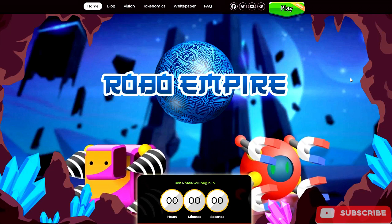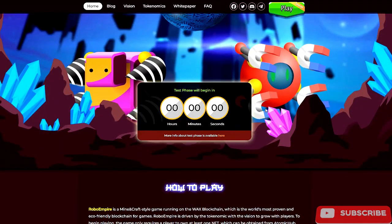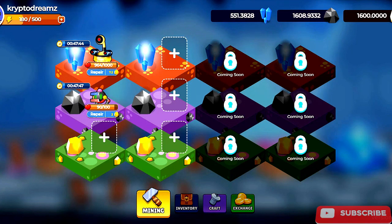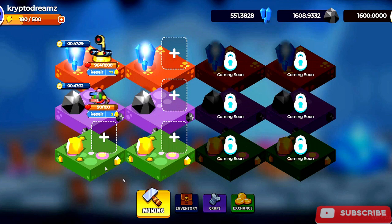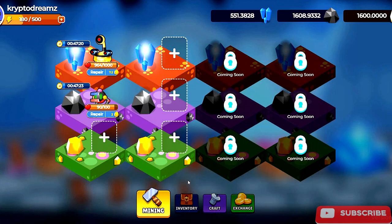The first game we are looking at is Robo Empire. Robo Empire has not launched yet, but they have a test phase that is currently live. In order to play this test game you need to have an Anchor wallet — you cannot play with the WAX Cloud Wallet — and you need to have it set up under testnet. It can be a little bit complicated to set that up; I'm probably going to be putting a video out about that.